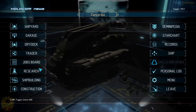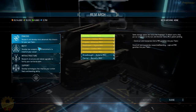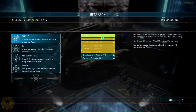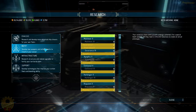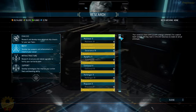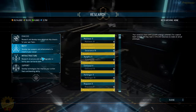Let me show you the Research system. You've got four trees giving you different technologies. The first is about building ships from your own faction — each unlocks a new class, starting with Mk1, upgrading to Mk2, and opening further classes as you progress. Then there's the weapons tree which unlocks new types of guns — missiles, plasma, lasers — available exclusively at your outpost. If you want other kinds of weapons you'll need to travel the world to find them.